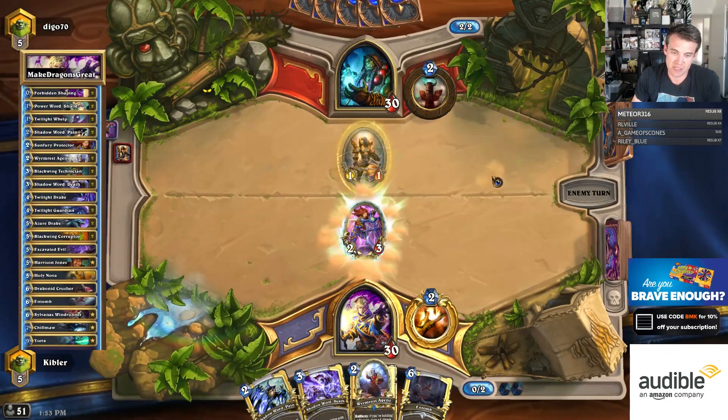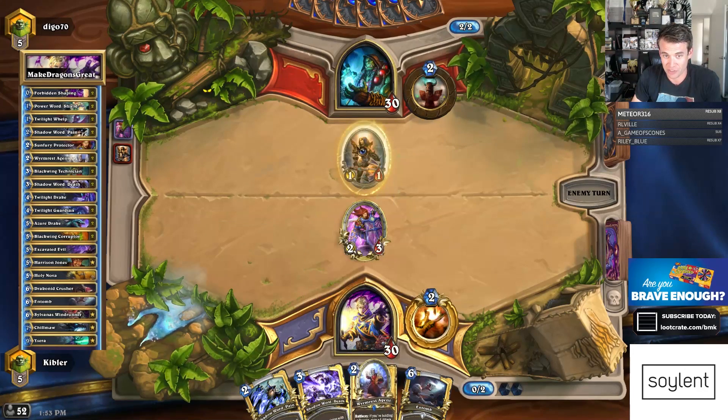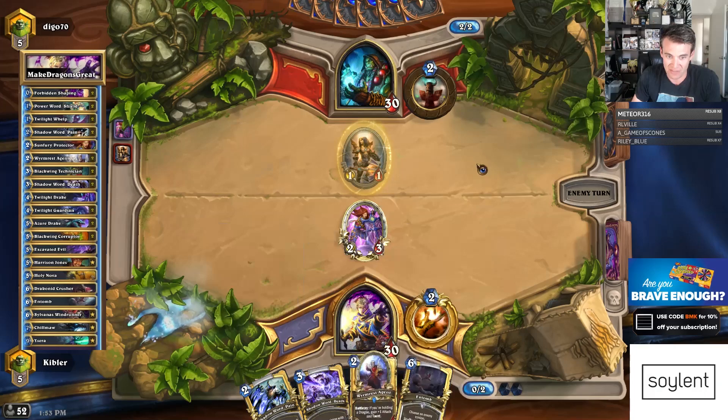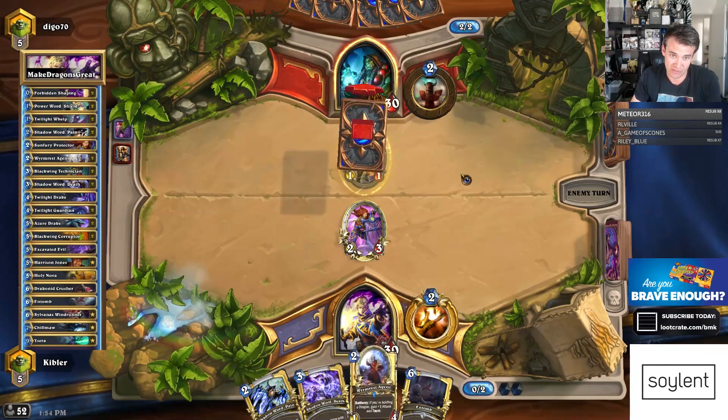It's bad against Flametongue. Usually I could play Wyrmrest Agent with this in my hand, which is good against this and Flametongue. But if he doesn't have Flametongue, then I'd rather have this in play to just be able to attack things and be able to bait a Totem Golem to attack this, and save this for later when it's valuable. Though maybe that's actually just wrong. Maybe it's better for me to just play this this turn.